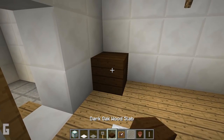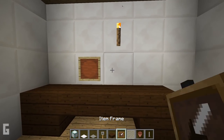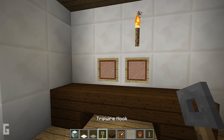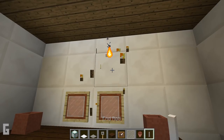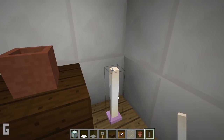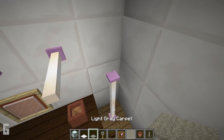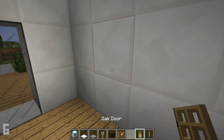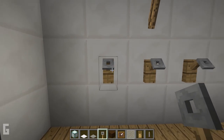Then we can add in an end table in the back and make this out of dark oak slabs. Then we can place item frames in the wall and glass panes in the frames, and this will act as a mirror. Then we can add extra end rods for lighting, as well as a lamp in the corner with carpet for a lamp shade. Then we can add hooks on the wall, along with another lamp.